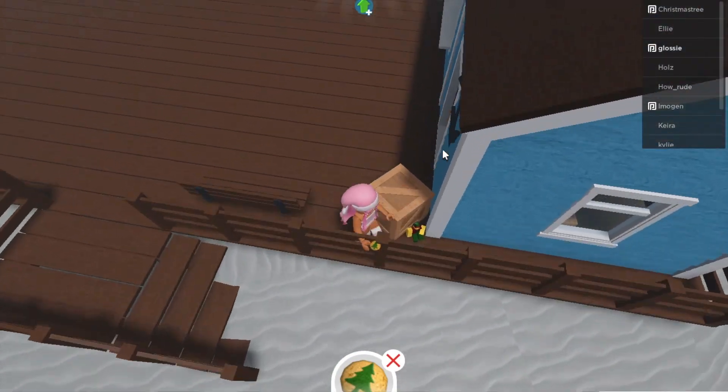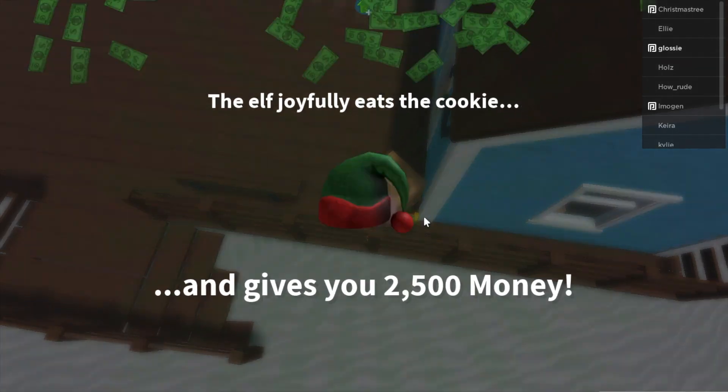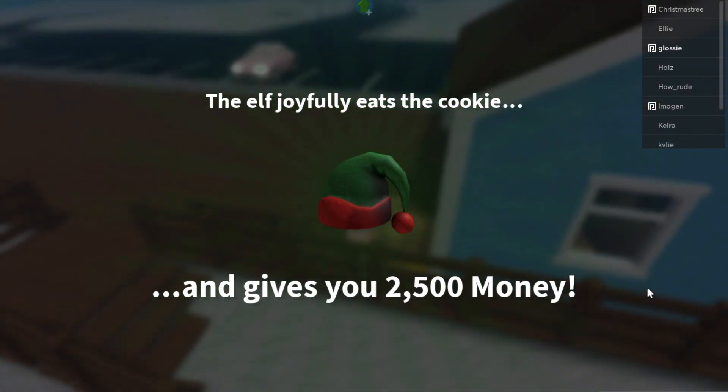So once you're here, you just want to go towards this crate, and there is a little elf, and you just want to give it the cookie. And then you get 2.5k.